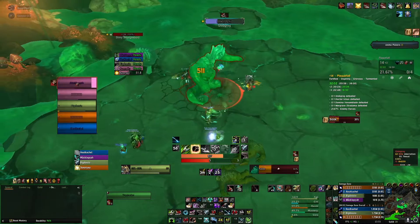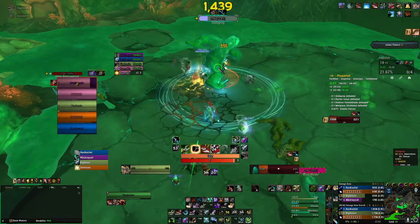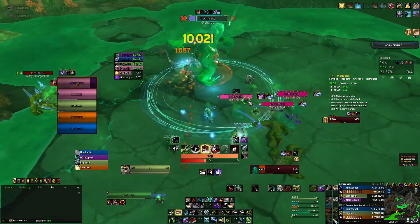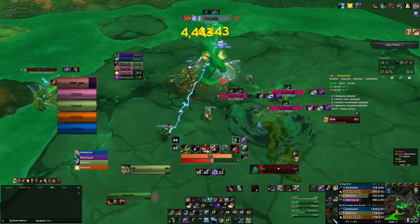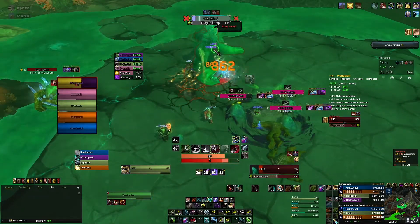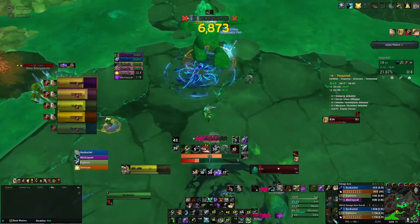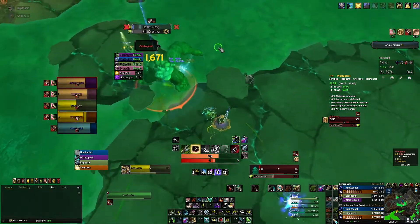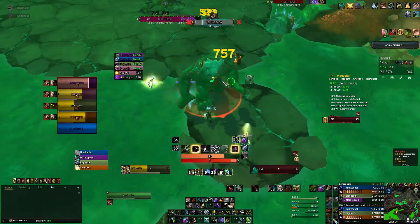Here I Freeze Trap the big guy so you don't have to worry about that one. Try and use your offensive cooldowns on cooldown. If mobs get closer to the boss, stun them with Intimidation from your pet. Keep up your stacks. Aspect of the Cheetah to run fast - easy dodge. And we go on to the next boss.